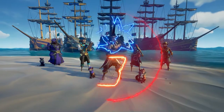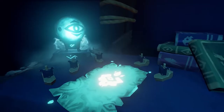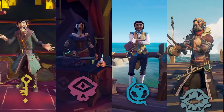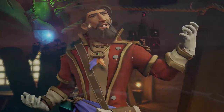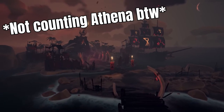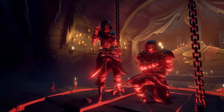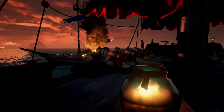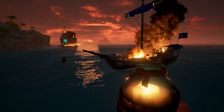Next, let's talk about leveling. There are currently six different factions you can level up: the Gold Hoarders, Order of Souls, the Merchant Alliance, Hunter's Call, Sea Dogs, and The Reaper's Bones. Each of these factions asks you to do something different. So you may be asking, how do I get to Pirate Legend fast, and what are the best factions to level up?